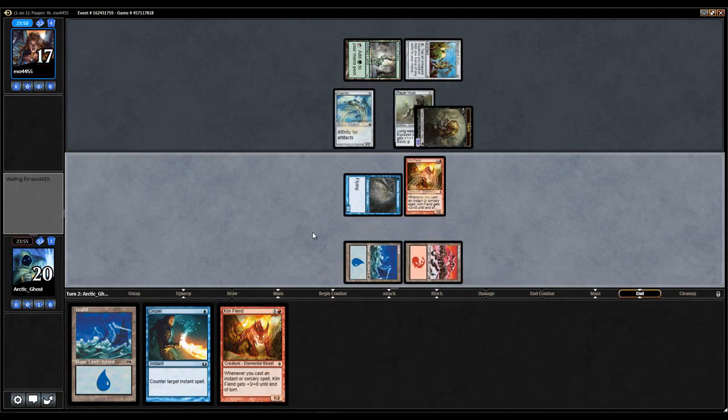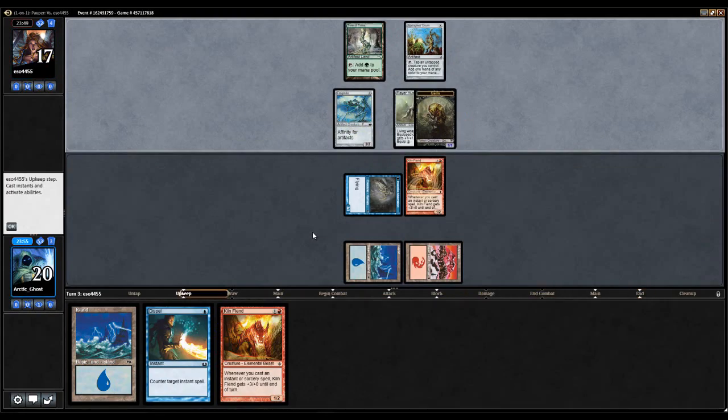Get in for three. Our perfect draw would be probably Gush into Gitaxian Probe, Preordain, or Ponder, and Temur Battle Rage. That would be our perfect draws.